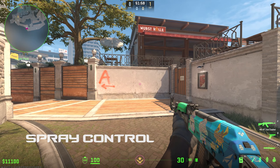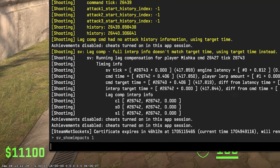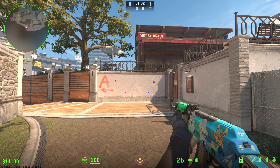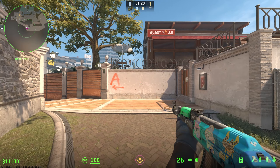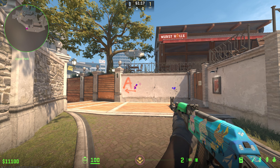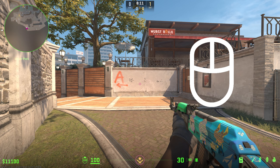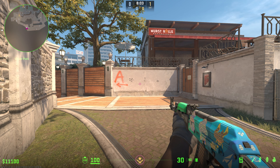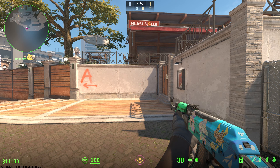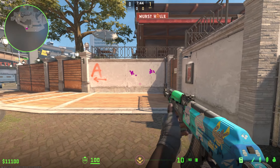When practicing spray patterns, I like to find a nice clean wall like this, type in 'sv_showimpacts 1', and this will turn on impacts so you can see where your bullets are landing. You want to be focusing on getting your spray pattern as tight as possible. The way you achieve this is by pulling the mouse down. Each weapon has its own spray pattern, but for most of them you are just pulling down and either to the right or to the left later in the pattern.